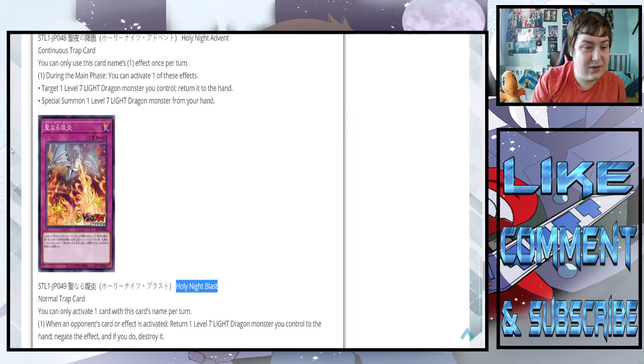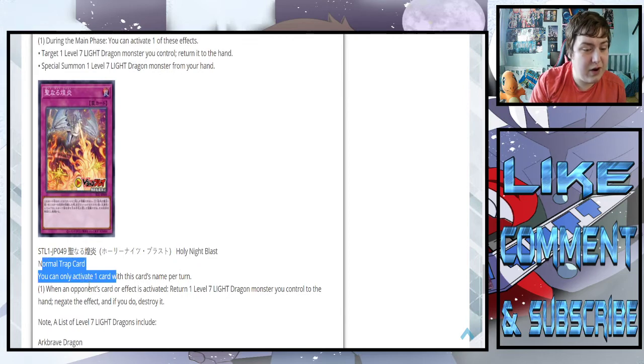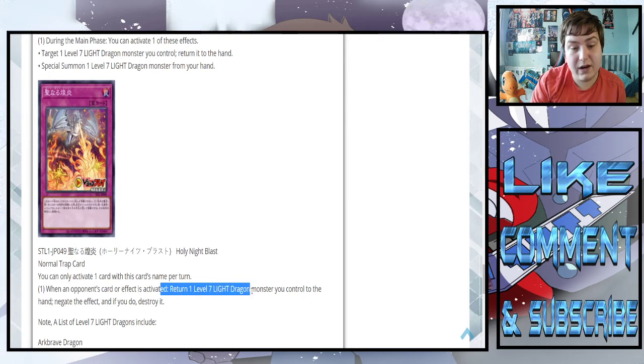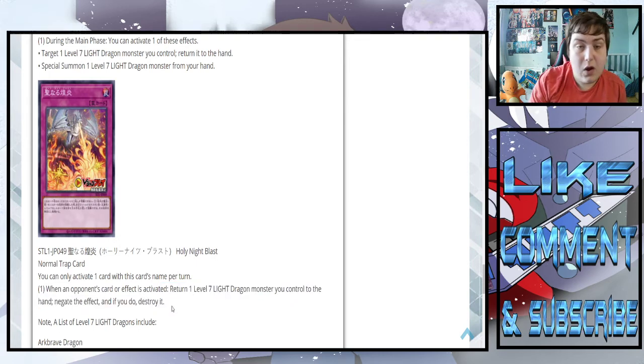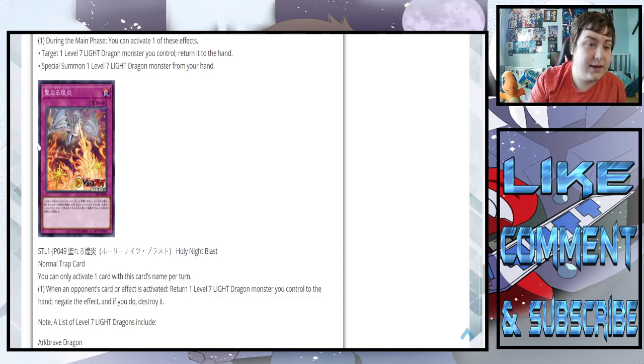Holy Night Blast — the dragon's just taking out everybody. Normal trap, you can only activate one. When an opponent's card or effect is activated, return one level seven light dragon monster you control to the hand, negate the effect, and if you do, destroy it. One issue with this card — it's not a counter trap. That's the only issue. It should have probably been a counter trap, but it's not.